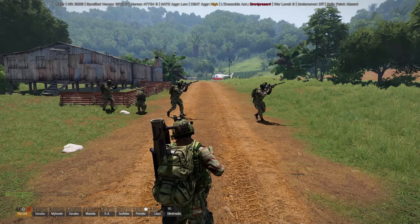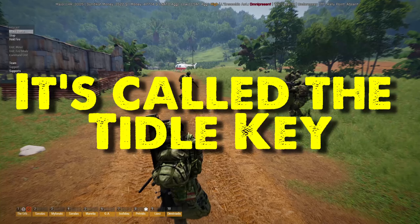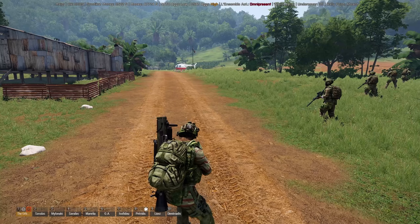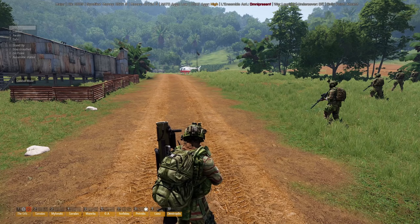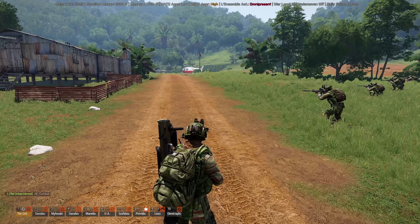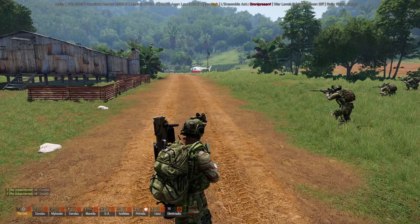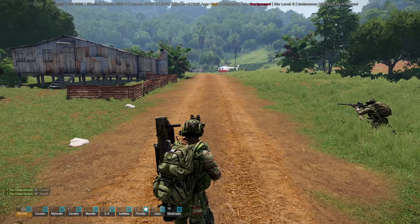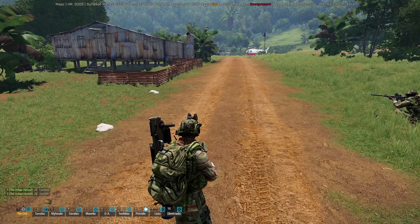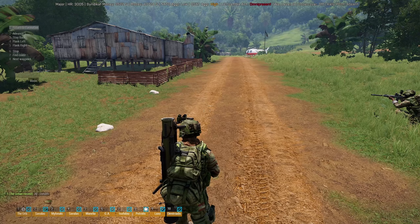The button next to your number one key, under the escape key, will select all of your units. If you want to select individual units it's F1, F2, F3 and so on. It's always good to hit that button, then hit 7 and 2 — this puts them into a combat stance so they're always ready for combat, which is great when going out on engagements. Once you have silencers for your guys, you can put them to stealth mode, which means they won't fire unless fired upon — giving you a good element of surprise. If you want to hold them off from shooting, put them into stealth mode or just tell them to hold fire.